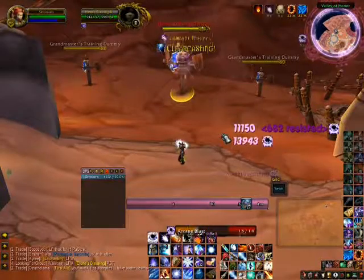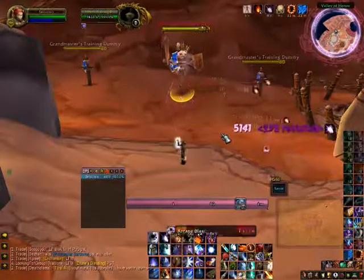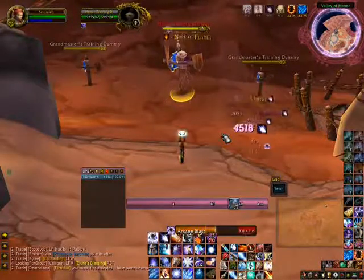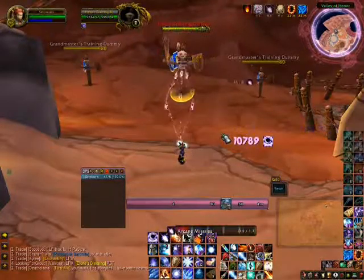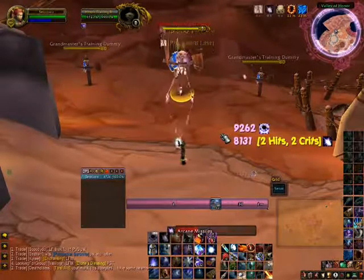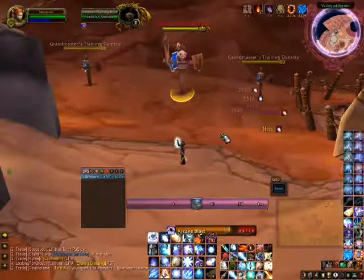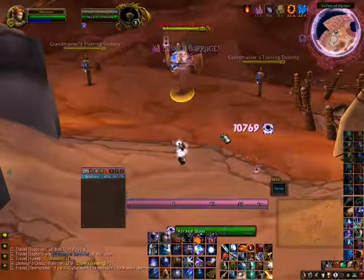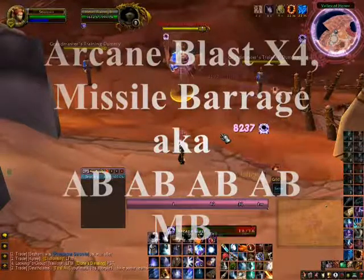What the two-piece Tier 10 bonus does is as soon as you hit Missile Barrage — you'll notice I just got it; it looks like the little icon with the white background — that is Pushing the Limit, which increases your haste. If you do not have this bonus, your rotation will be Arcane Blast times four, then Missile Barrage. Which means you will not use Missile Barrage until you have four stacks of Arcane Blast.